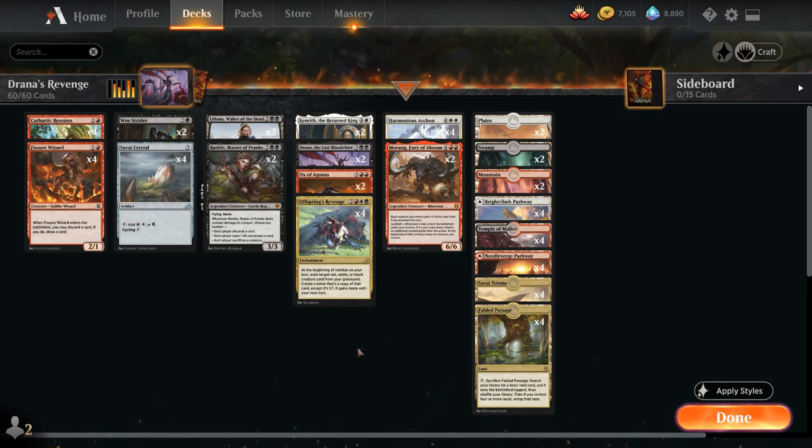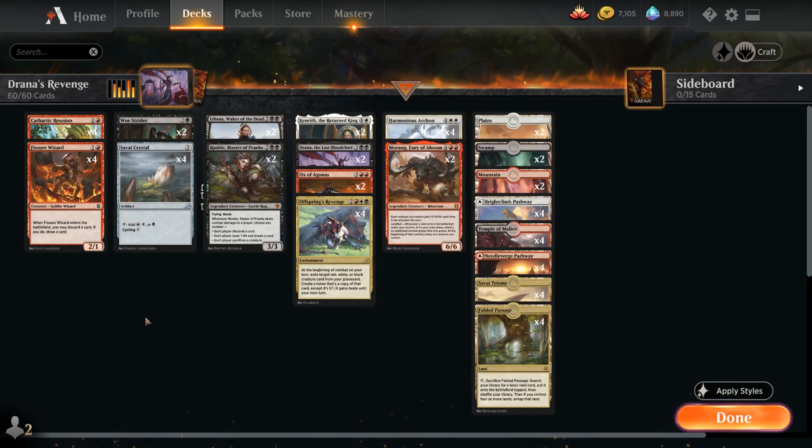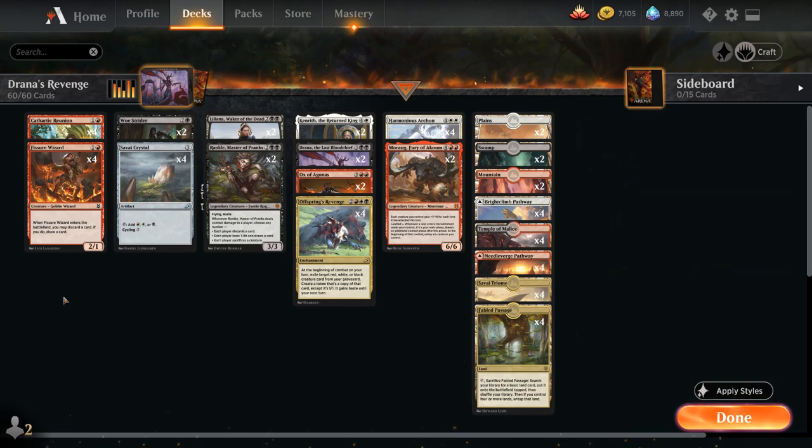One of the reasons we're playing this Mardu Reanimator deck today is that the mill decks in Standard are very popular right now, so we keep facing decks that tend to put a lot of stuff in our graveyard. We might as well take advantage by reanimating those creatures with Offspring's Revenge, which also benefits from having a ton of creatures in the graveyard so we can keep getting stuff back turn after turn. That's also why we're not playing a whole lot of self-mill creatures like Mire Triton at 2 mana — it's not super necessary at the moment.